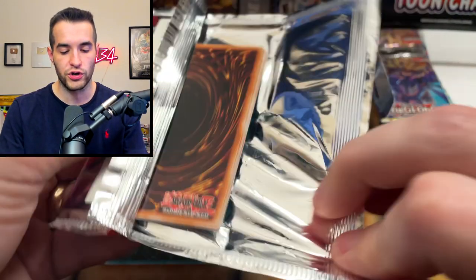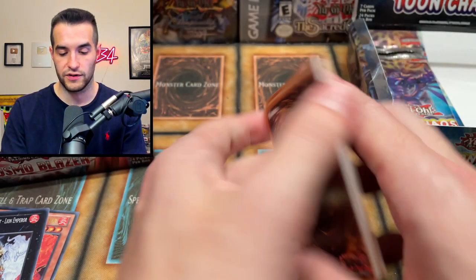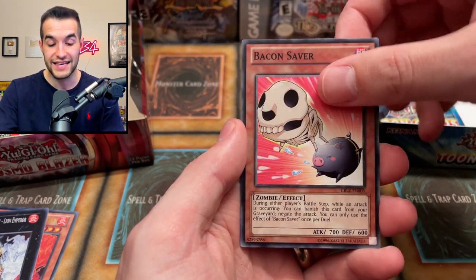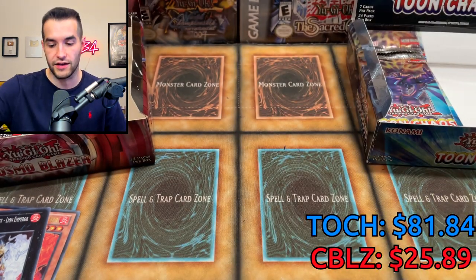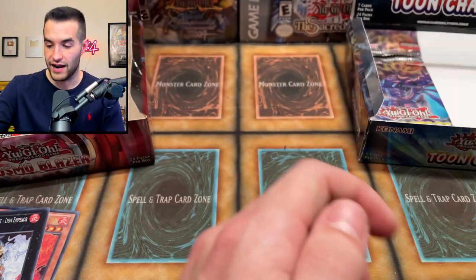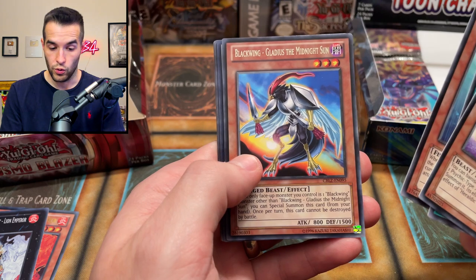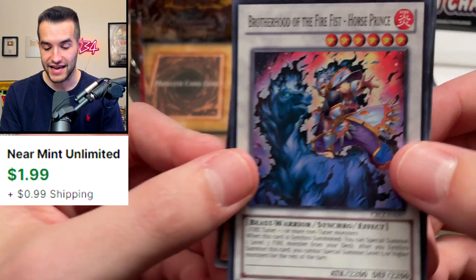We're getting down to the last quarter of each box — if you guys have enjoyed this somewhat long video, let me know in the comments so I can do more of these. The backs of the commons have been dinged, which is a bummer. Inari Fire, Hawk, Spell Wall, XYZ Tribal Rivals, Bacon Saver, the Griever, the Griffin, and Slacker Magician with Dimension Gate. Then Toon Chaos: the Blast, the Witch, Magician of Hope, After the Storm, Double Shark.